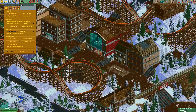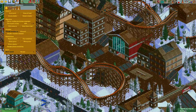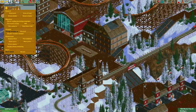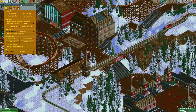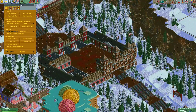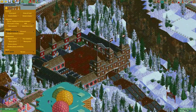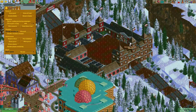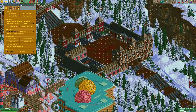Snow is partially implemented — the guests won't actually bring out umbrellas as it's snowing, and they also won't skip riding any rides that are out in the open, unlike what they do when it is raining. The game will not change to snow on its own.